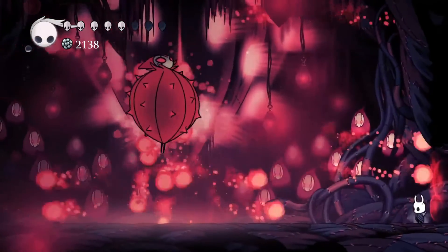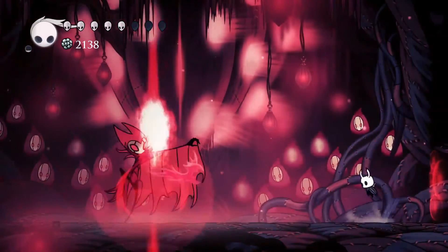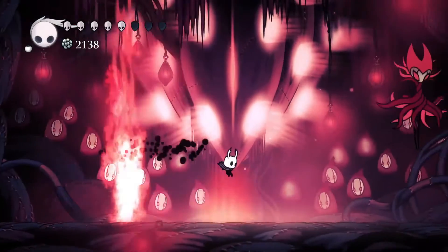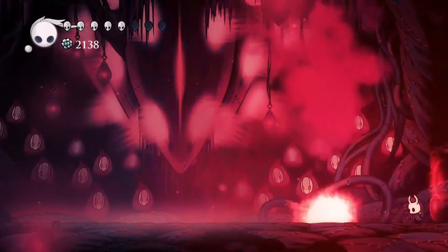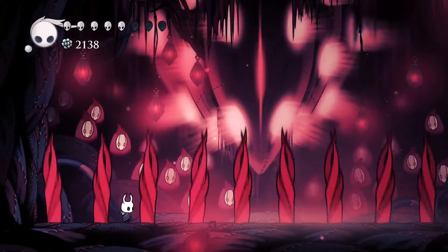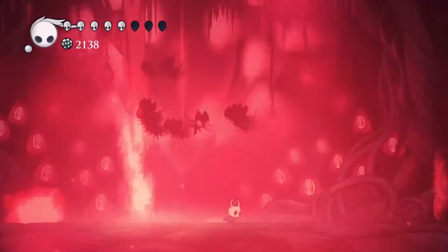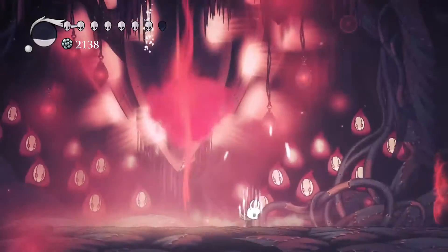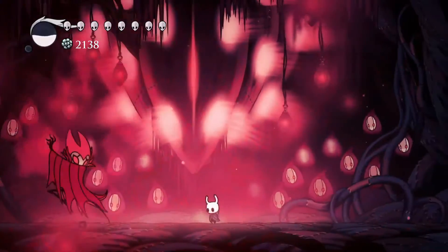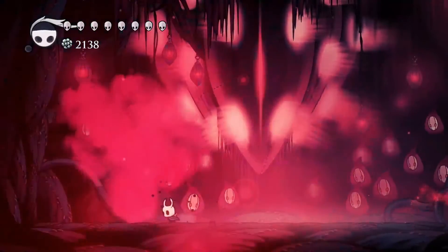The flame pillar attack is one of the easier ones to avoid and get damage in. What I recommend you do is run towards one of the corners of the arena, but don't get too close to the corner. Then right as the first pillar comes up behind you, turn around and dash through it. That'll confuse the AI and make another pillar spawn further away, which allows you to get one extra hit in on Grimm — so instead of one hit, you'll be able to get two.